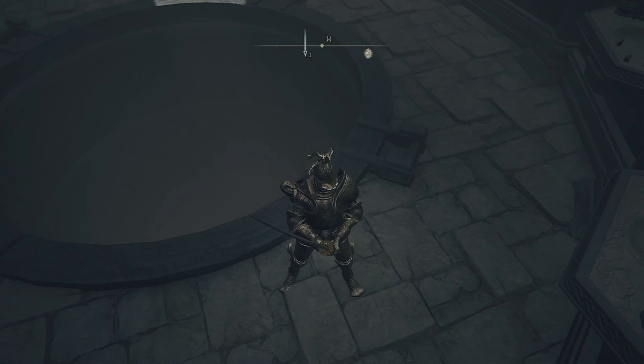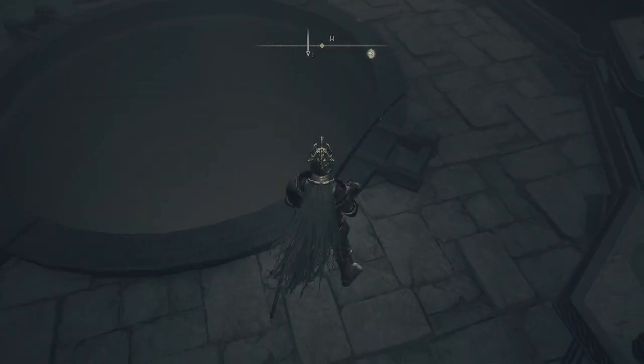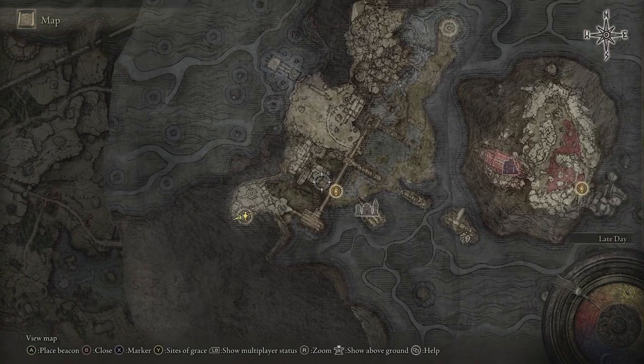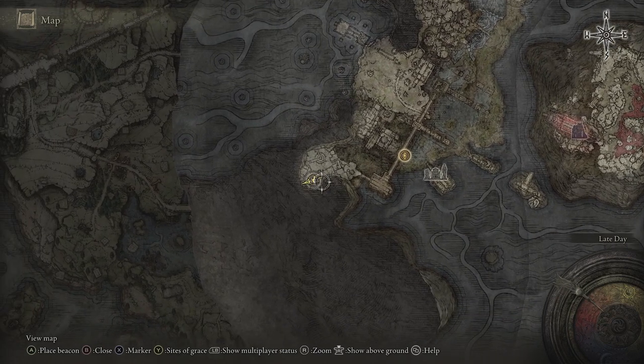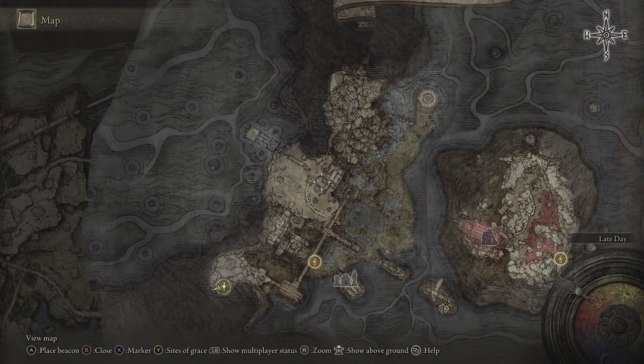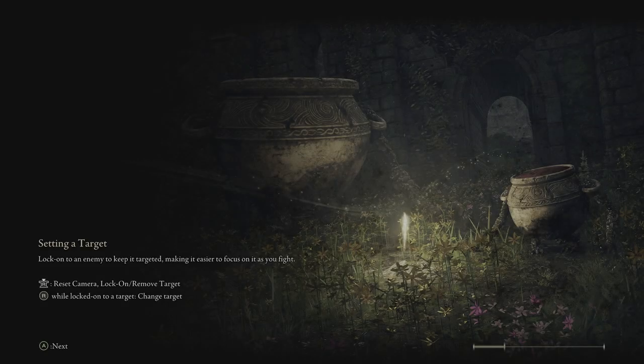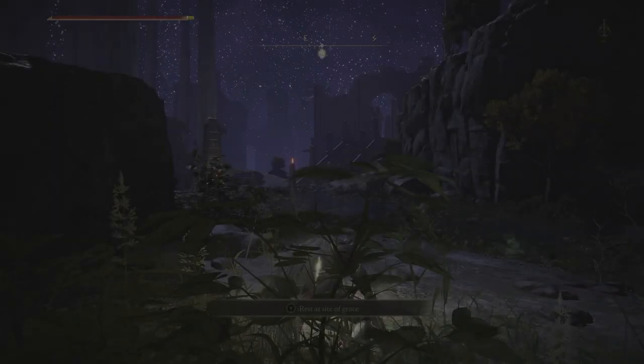If you're coming here for the first time you might need a Stone Sword Key - I can't remember if you do or you don't. Anyway, once you go down there you will go underground and you will appear somewhere down here. We'll go to this site of grace, and yeah, you'll just have to compare my map to yours to see whereabouts we need to go.